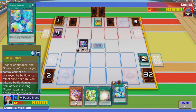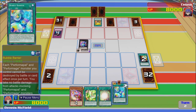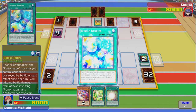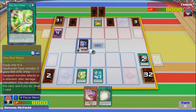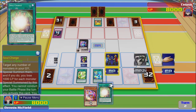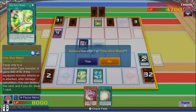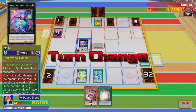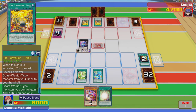Get to draw a card as well. Each Performapal — Performapal monster cannot be destroyed by battle or card effects. Once per turn you take no battle damage from attacks. Oh yes, let's just do that 100%. Give this the one-shot — let's just attack for 3300. Wow, that was great. I don't want to draw the card just yet — I'm going to keep the attack points, thank you very much.